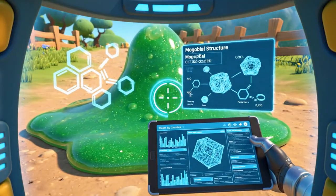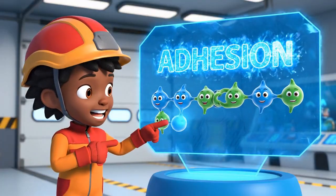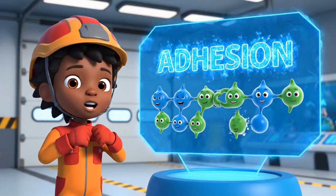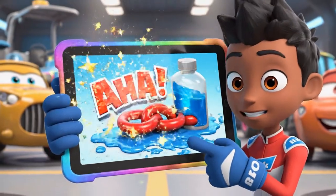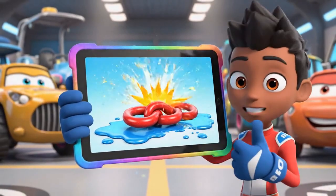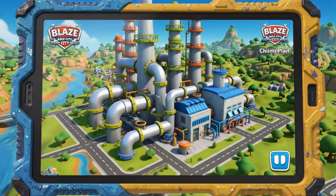I'm scanning the slime to see what it's made of! It's super glue! The molecules are using adhesion — that means they are holding on super tight to everything they touch! To break the adhesion, we need a solvent. A solvent is a chemical that dissolves the glue and makes it slippery! We can get the ingredients at the chemical plant!